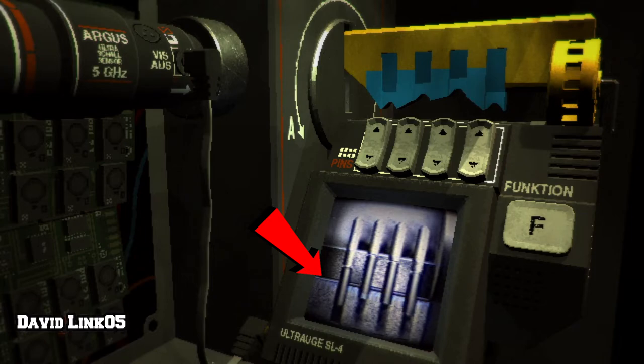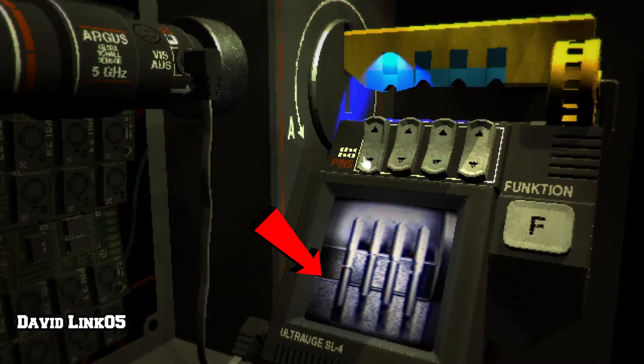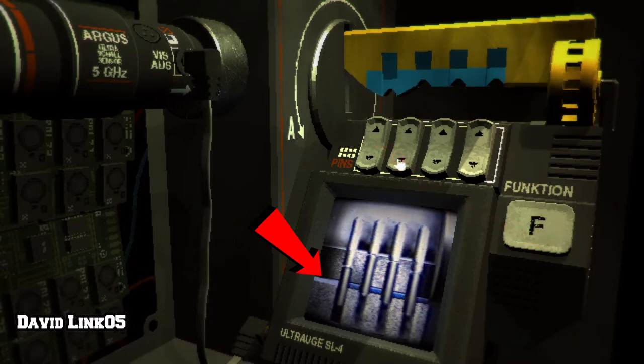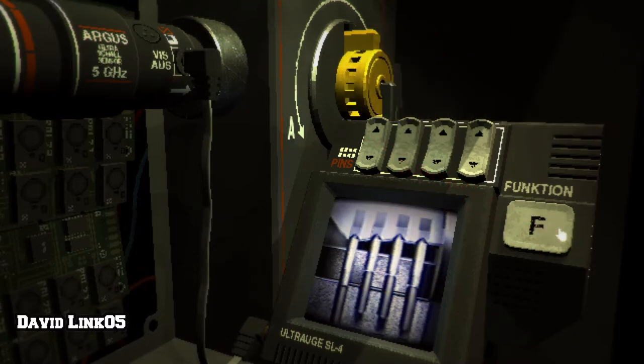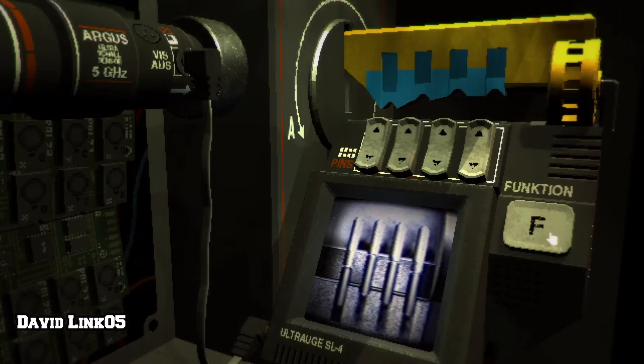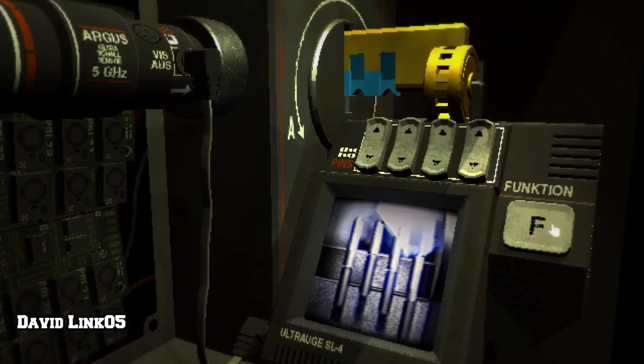That is the best easy way I can sum up how to solve this puzzle — that's all you have to do. You must not let the white part of the pins go over the gray line. I'm going to push all the blue keys to the top so you can watch me as I calculate matching all four pins in the monitor with the gray line without going over it.